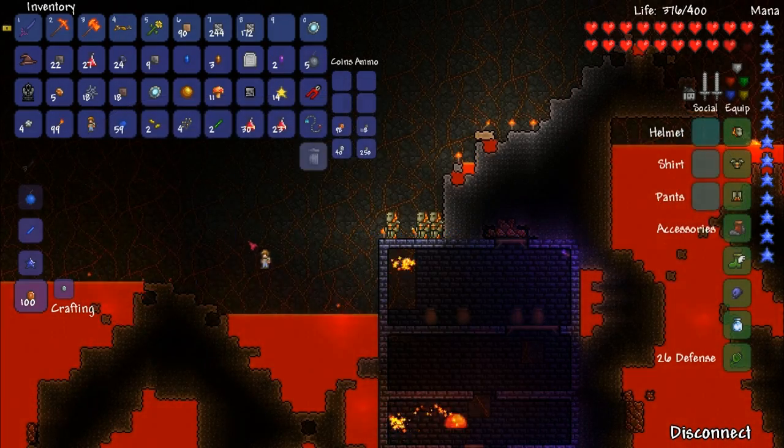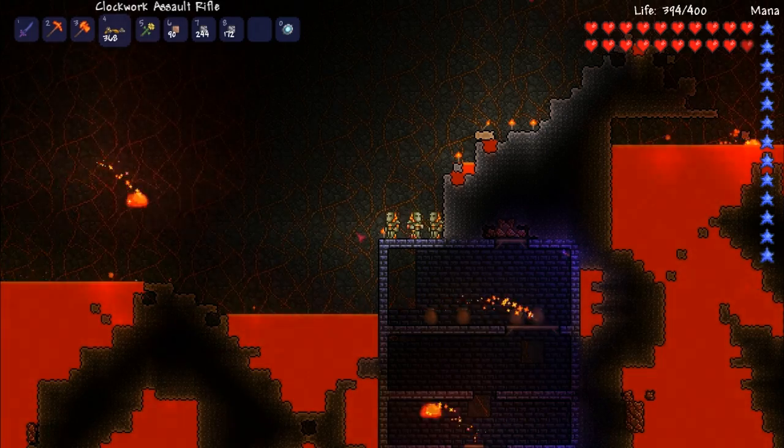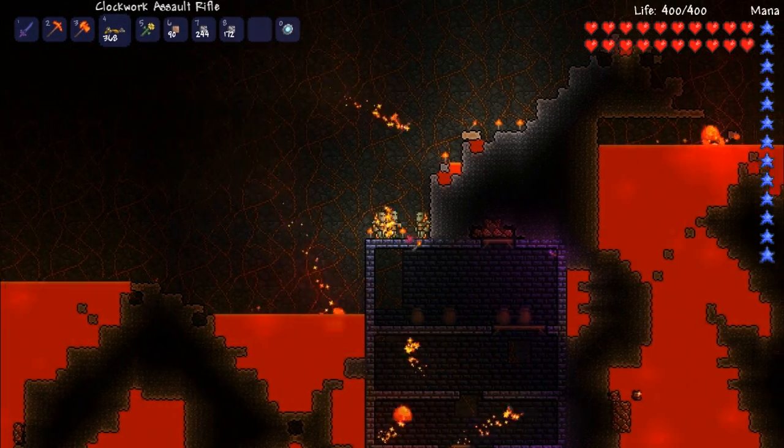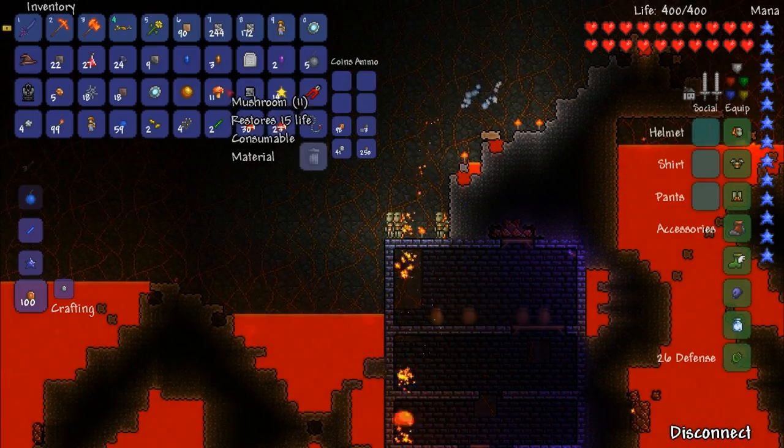First off, you must go into the underworld and find a voodoo demon, which will have a 100% chance to drop an item called the Guide Voodoo Doll. Keep in mind you can only see these enemies when the guide is alive, otherwise they will not spawn.